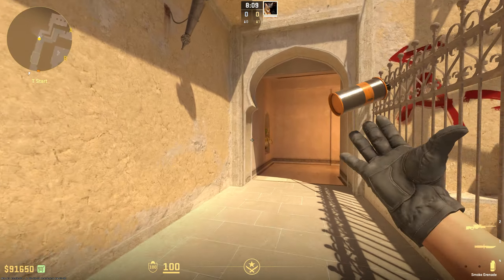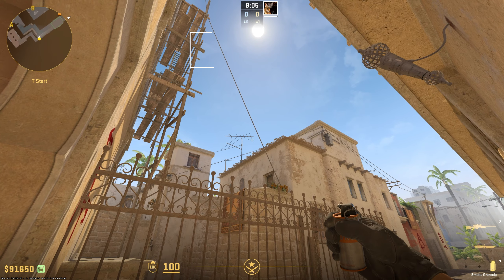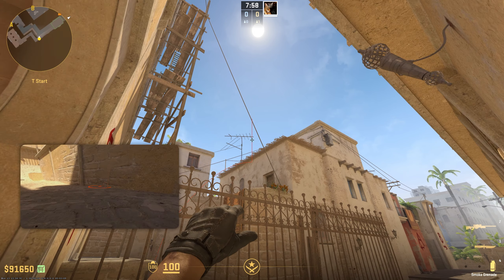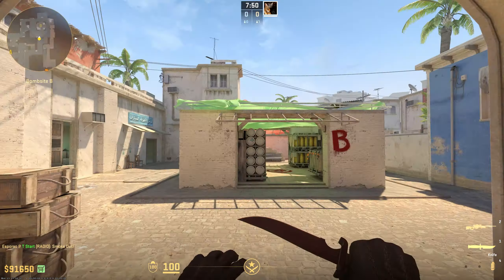Coming onto A, you can throw three different smokes from outside palace. The first one lands on short — stand here and look into the antenna on the bottom right side of it. From here you have to run from this point until here, so run and jump throw. It's gonna land on short and it's gonna cover the entire spot.